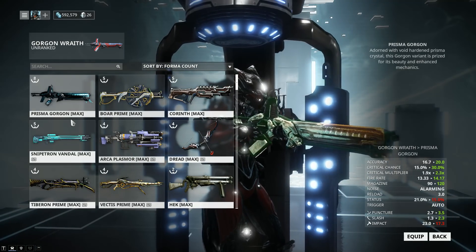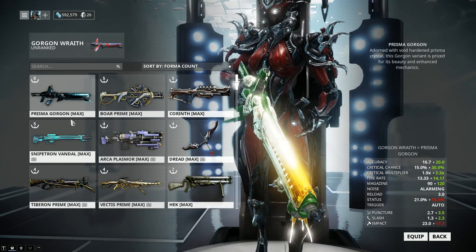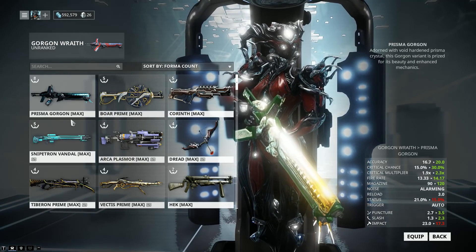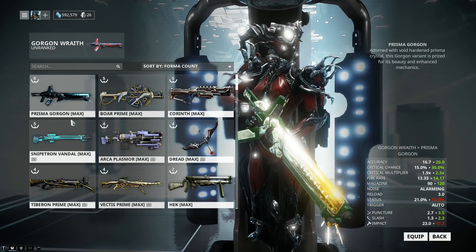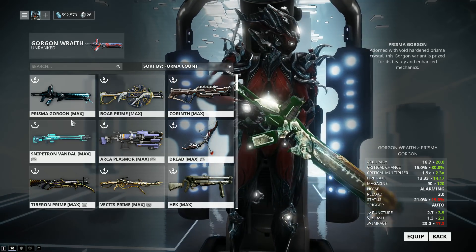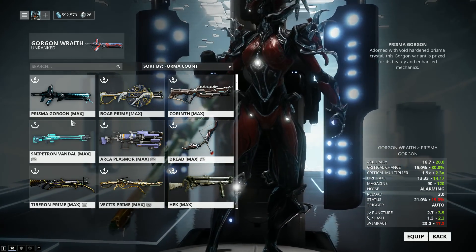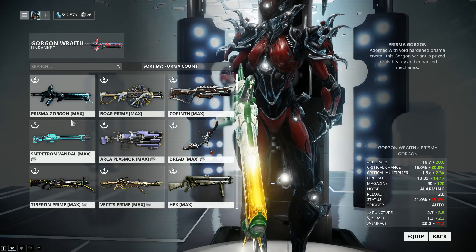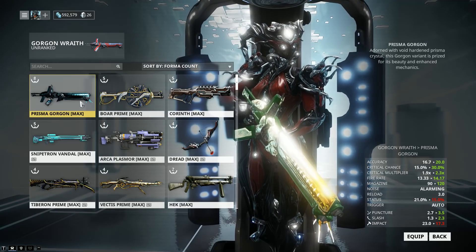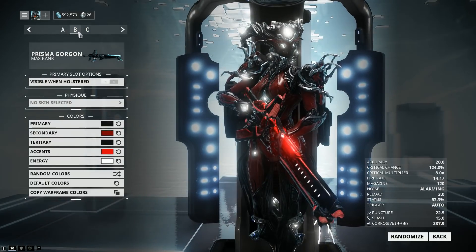First, why don't we start off by comparing the stats between the Gorgon Wraith and the Prisma Gorgon. I haven't included the base version here because, well, to be frank, it's kinda pointless. As you can see on the lower right corner, the accuracy, critical chance, critical multiplier, fire rate, and magazine size are all much better on the Prisma Gorgon. However, the status chance and flat base damage is better on the Gorgon Wraith. Which is better is a bit of a heated debate and I'm not gonna get into that — I just prefer the Prisma Gorgon. And by the way, this color combination is what my wife made and I'm keeping it.